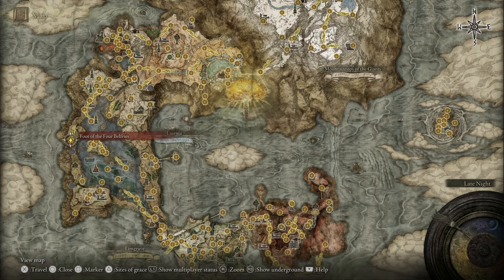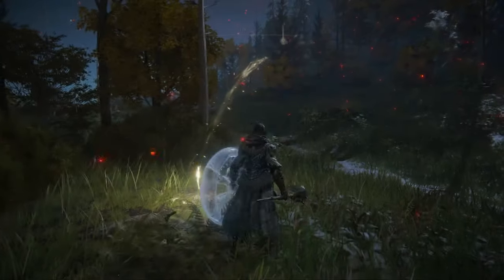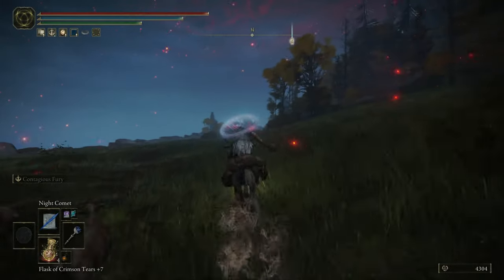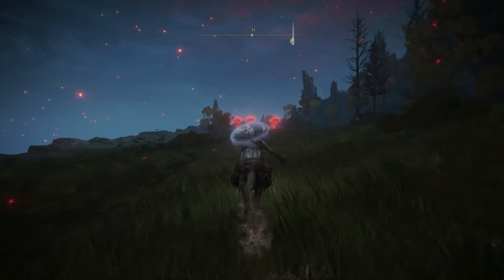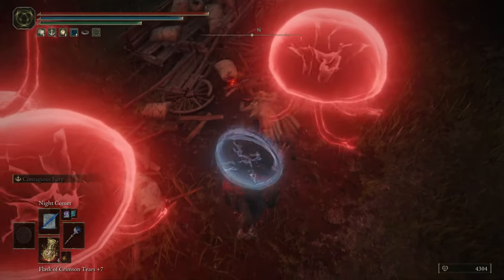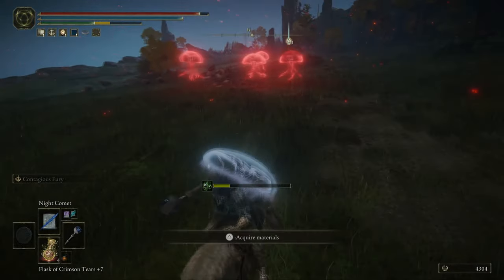Head over to the Four Belfries on the left-hand side of Liurnia. Look to your left and you'll see three red jellyfish that will attack you if you get close enough, so be careful if you're at a lower level. In between them will be a corpse, and on that corpse will be a purple glowing aura which gives you the Jellyfish Shield.